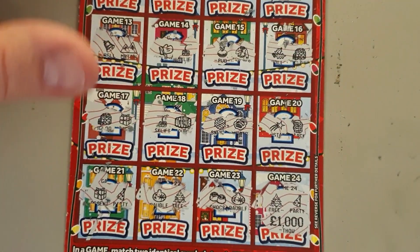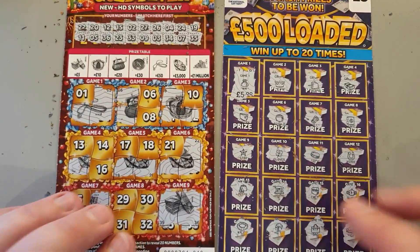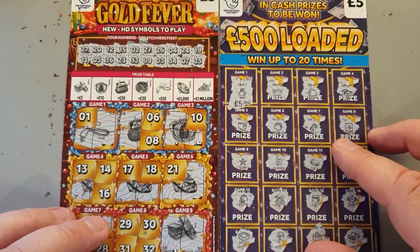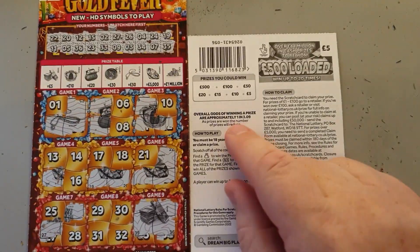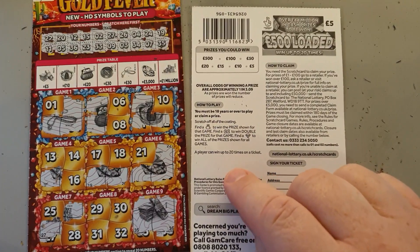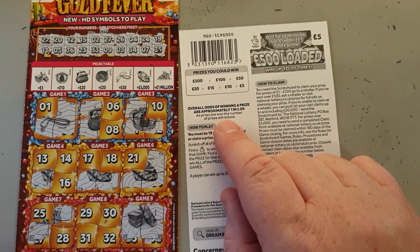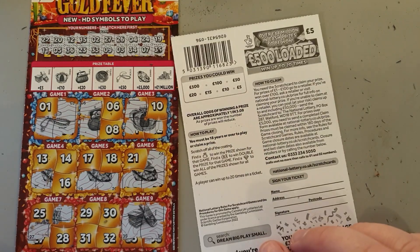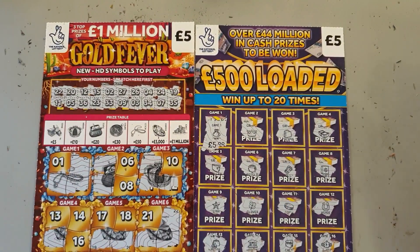Let's bring in the two winners and zoom out the camera. We got £20 in play and I got a fiver and a fiver - £10 back. So say it with me: 20 pounds spent, 10 pounds back, 10 pounds down - half my money. It does say on the back of the cards you are probably going to get half your money back. As prizes are won the number of prizes will reduce - that's like saying as you drink out of your glass the amount of liquid in your glass reduces. Thank you for that, Camelot! I've enjoyed that - if you did, don't forget to hit the like button and subscribe, and I'll see you in another video real soon. Cheers everyone, bye!